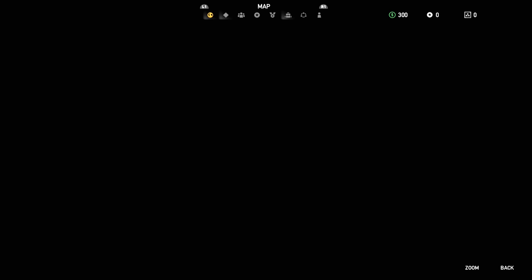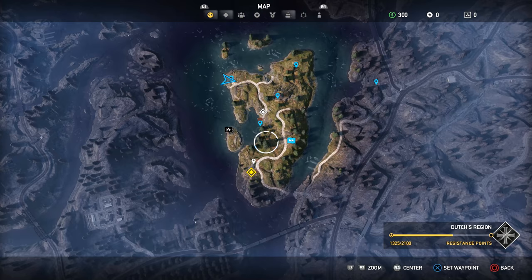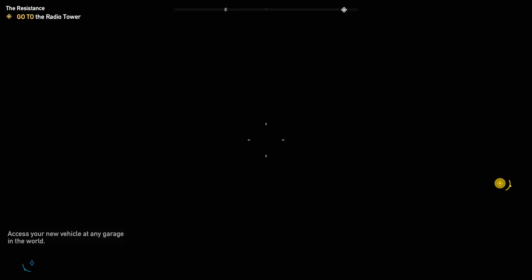Alright, go to the radio tower. Right now we're still on this island — Dutch's Island, I think, yeah Dutch's region. I'm just supposed to basically get the resistance points all the way to the max right there, and that way we can progress with the story.